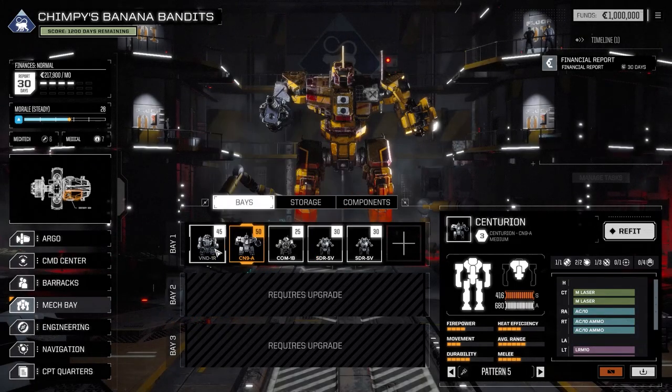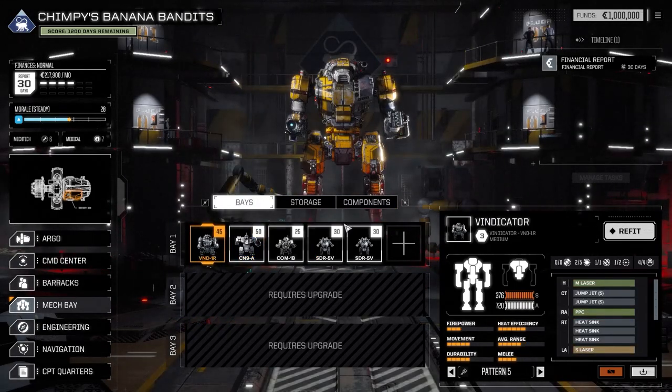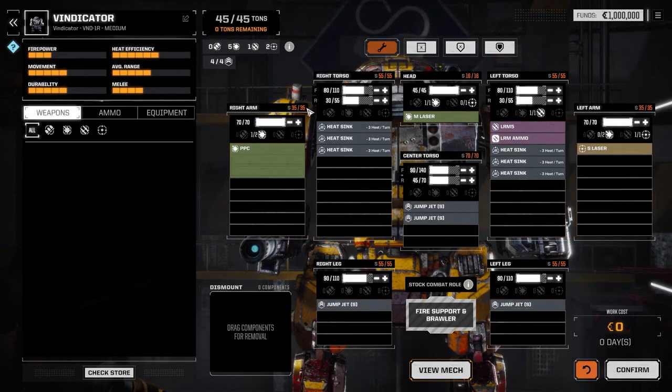So these two — the Centurion and the Vindicator — are going to be doing all the heavy lifting for now. The way Battletech works is rather than a unit having one health bar, different sections of the mechs have their own health. So you can see here you've got your right arm, right torso, your head, center torso, left torso, left arm, and the legs as well. If your center torso goes to zero, that's it — the whole thing gets blown up.